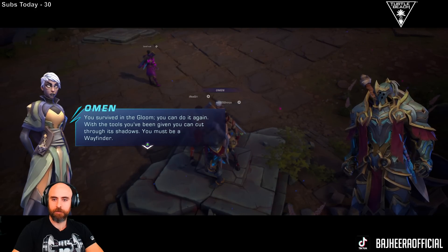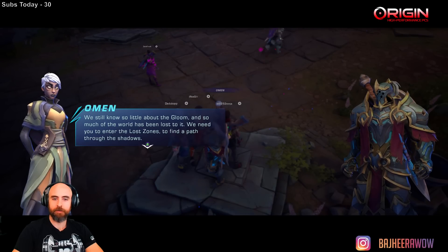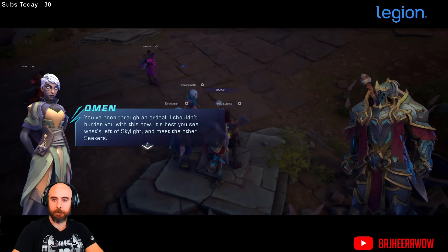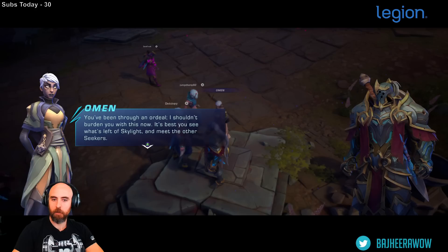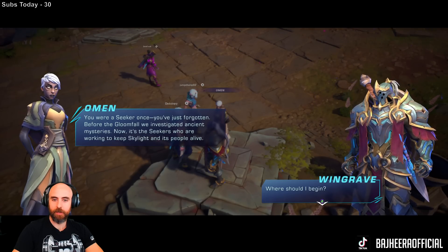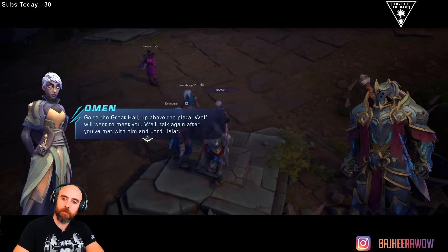'With the tools you've been given, you can cut through the shadows. You must be a Wayfinder.' 'I can do it.' So much of the world has been lost. 'We need you to enter the Lost Zones to find a path through the shadows.' The Lost Zone is the name for the dungeons, I think. 'It's best you see what's left of Skylight and meet the other seekers. You were a seeker once — you've just forgotten.'